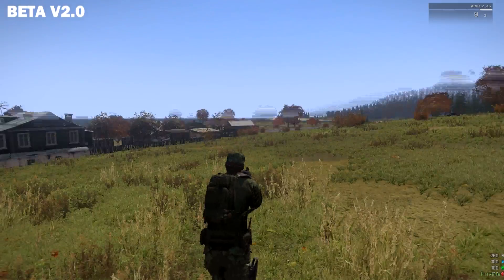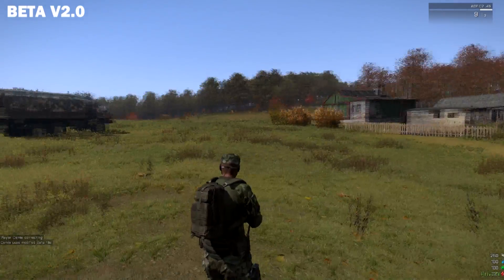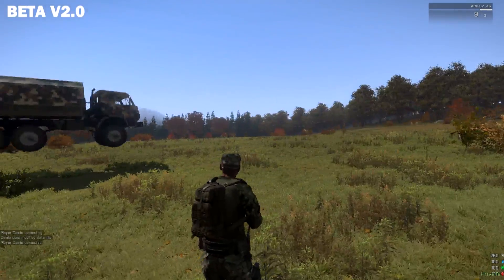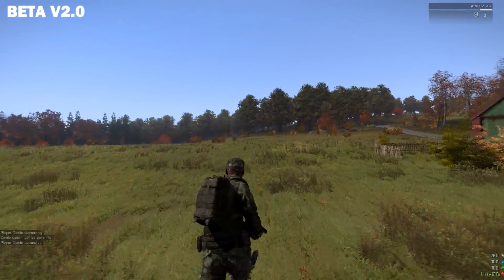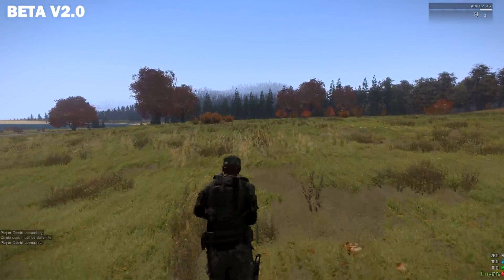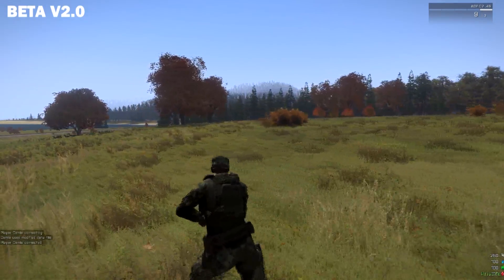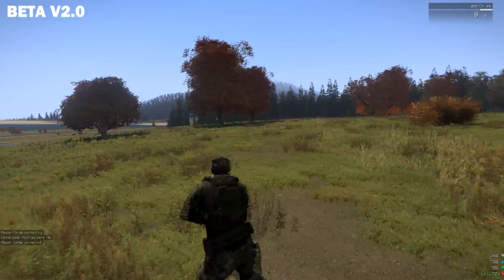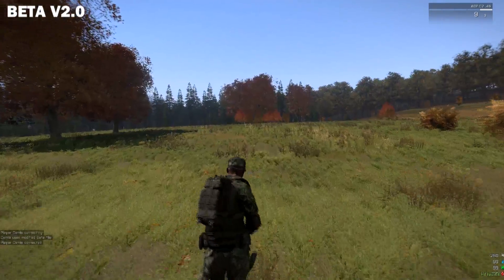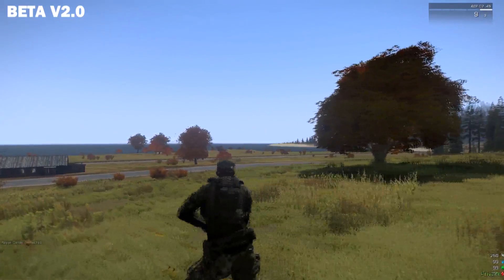So basically, back then you just saw the basic spawning menu and everything. The map runs at a fairly good FPS, as it is not an Arma 3 native map that uses a lot of power. So if you have an Arma 3 with not such a good specced PC, you'll be able to run this map just fine. As you can see, I'm running low view distance and everything, but if you prefer you can run it even lower.